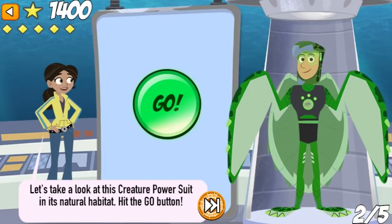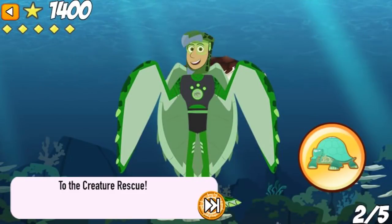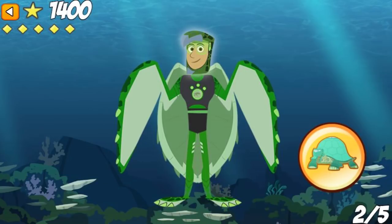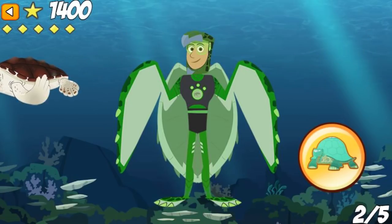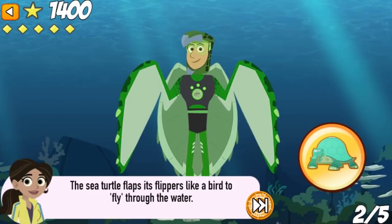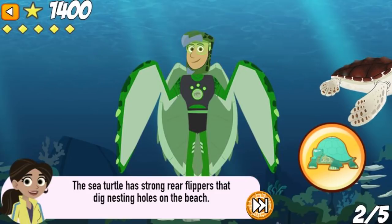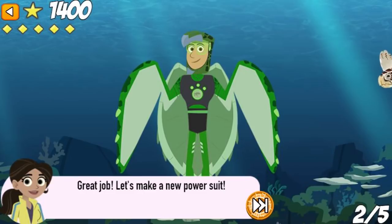The loggerhead sea turtle beak is similar to a bird's beak, but he uses it to eat mainly shellfish. Let's take a look at this creature power suit in its natural habitat. Hit the go button! To the creature rescue! These creature powers are awesome! The loggerhead sea turtle beak is similar to a bird's beak, but he uses it to eat mainly shellfish. The sea turtle flaps its flippers like a bird to fly through the water. The sea turtle has strong rear flippers that dig nesting holes on the beach. Great job! Let's make a new power suit!